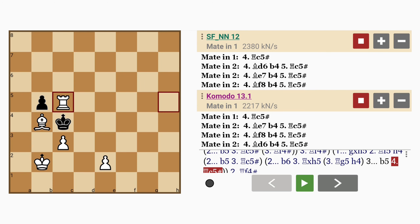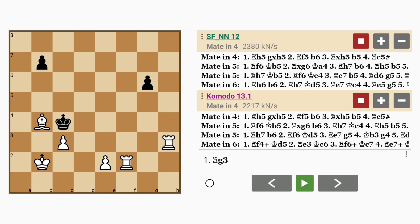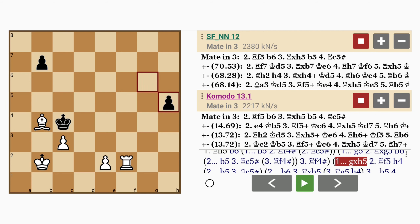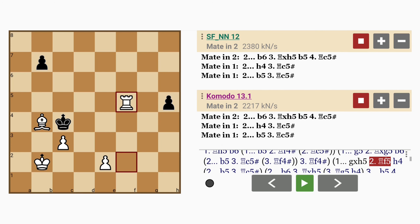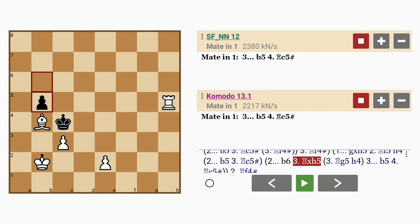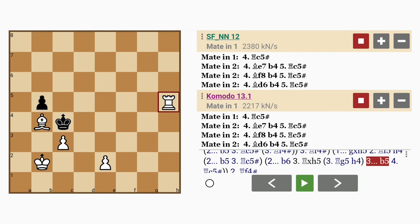A checkmate in 4 moves. Let's see that again. Rook to h5 — in a real game this would look crazy. G captures h5, rook to f5, b6, rook captures h5. No choice but to play b5, which permits rook to c5. Checkmate.